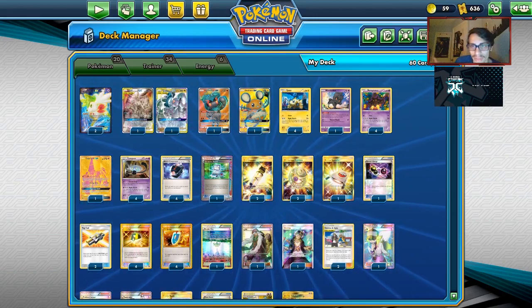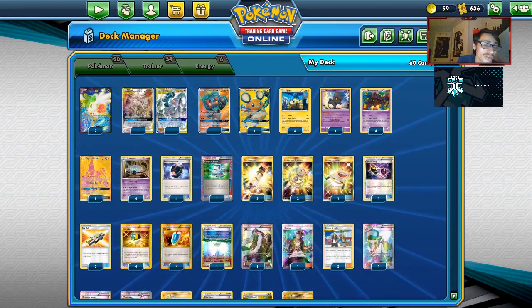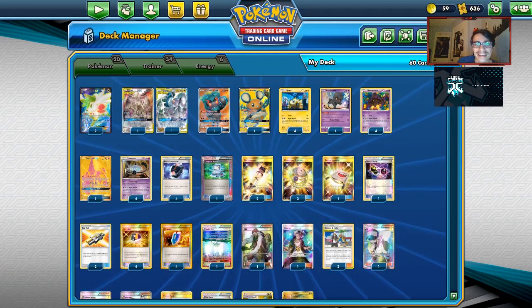Just like that, Night March becomes even more broken for the rest of the game. We just need to take two GXs out, or EXs out, and we end the game. That is pretty much the idea of the deck.